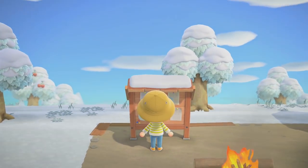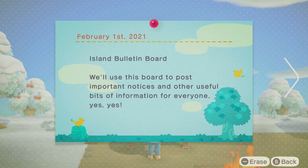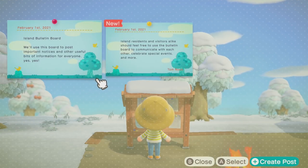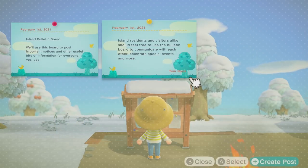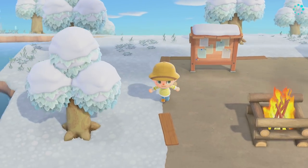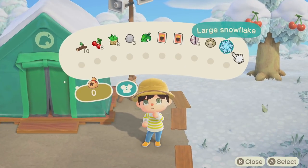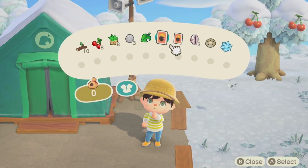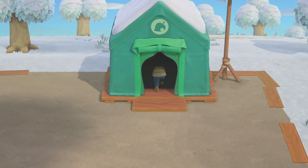There's a little message bird — we got a couple bulletins. Island bulletin board: 'We'll use this board to post important notices and other useful info for everyone. Island residents and visitors alike should feel free to use the bulletin board to communicate, celebrate special events, and more.' It's long overdue for me to craft — that is such a big feature in this game. Let's go see Tom.